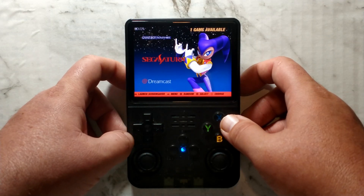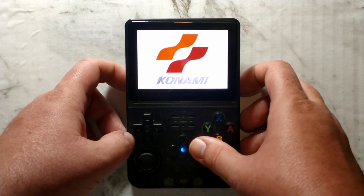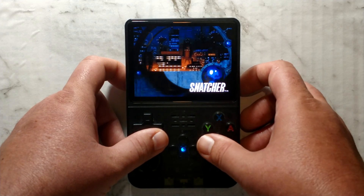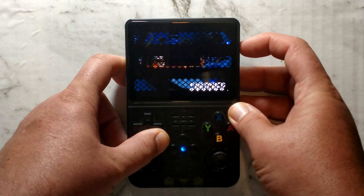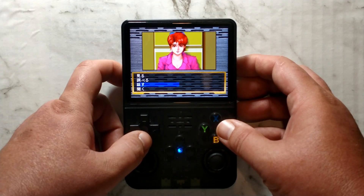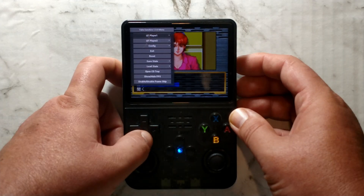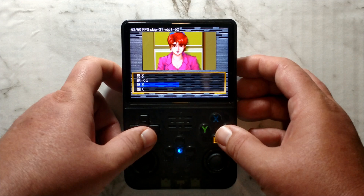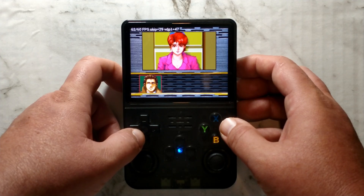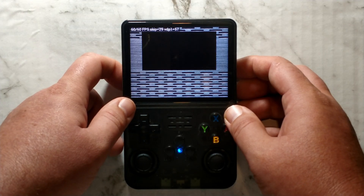Now back into some harder to run ones. Sega Saturn — I've just got Snatcher, the original Japanese version. It seems to be working, but it did take a little longer to load, maybe six or seven seconds. Sega Saturn is famously hard to emulate. Turning the sound up, we can see it's running perfectly fine, staying rock solid 60 FPS even during full motion video. Obviously not all Saturn games will run this well, but at least we know Snatcher does run.